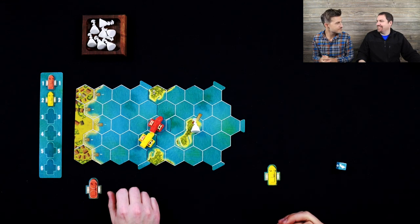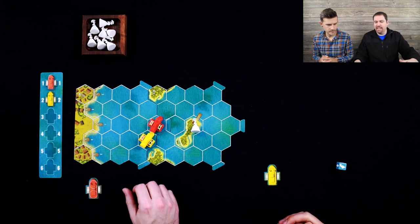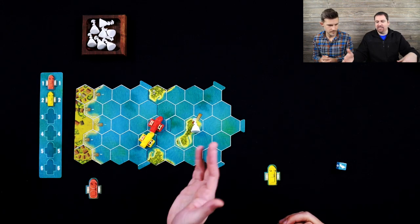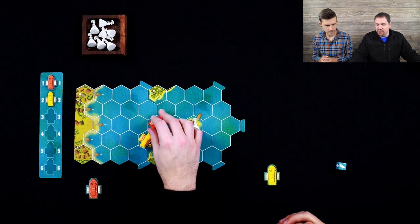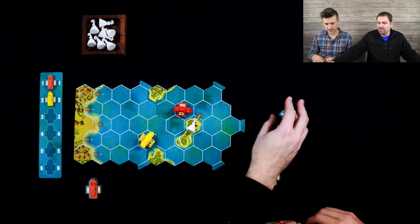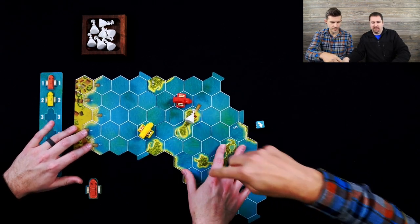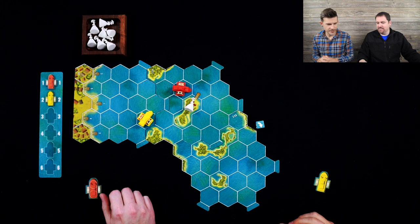You can't just move to an adjacent space — we might see that play out. At the beginning of the next round, we determine player order again: the player farthest ahead goes first. In this case, that's me, so I'll keep the first-place spot. On my next turn, I'm going to move down one to a speed of two, move one space, turn once, then go two. Whenever you cross over into the next tile, you put a new tile out — this die roll determines which spot it goes into.